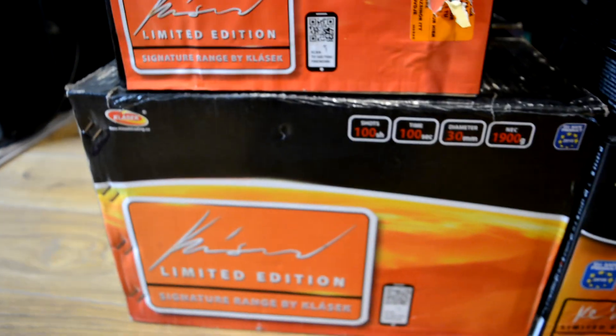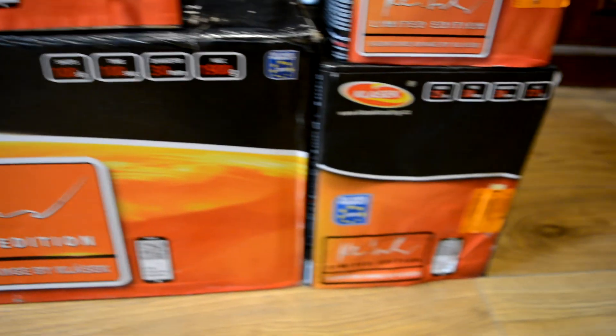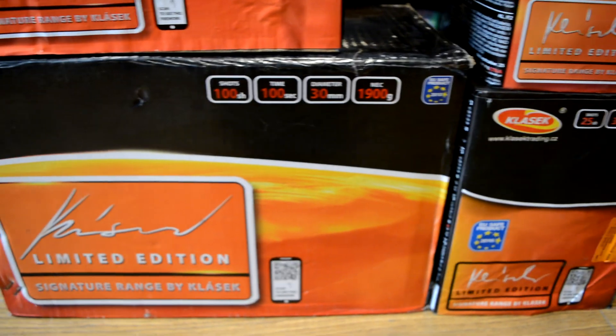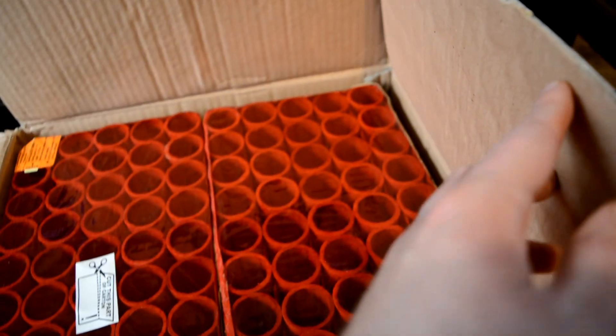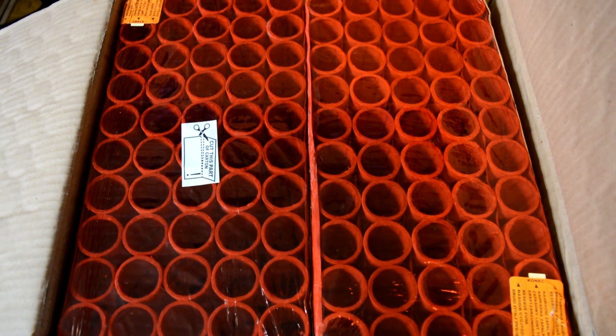Lastly, we've got the classic signature 100. This is a category F3 compound — and the piece I just showed you is F3 as well. It's got a tube size of 30 millimeter and an NEC of 1,900 grams, which is 19 grams per shot. Opening it up, you can see the nice big 30 millimeter tubes. This compound is composed of 250-shot cakes and has 10 different effects.